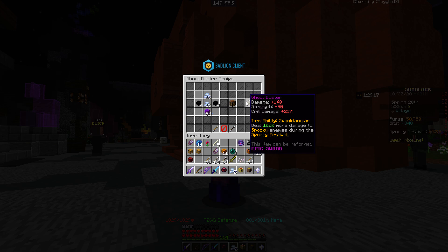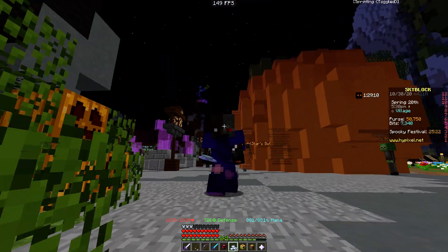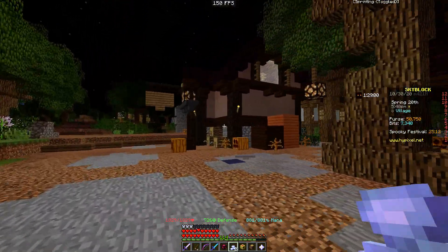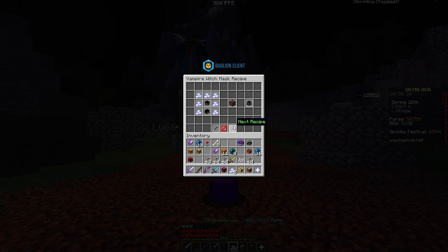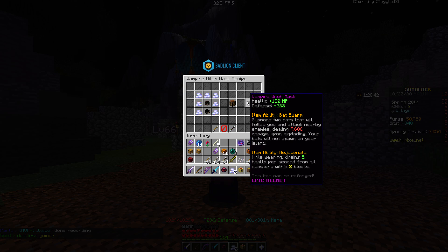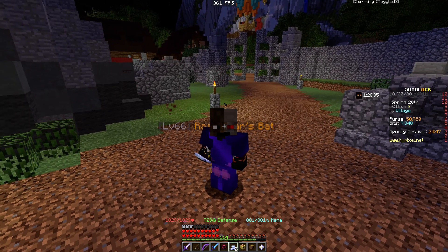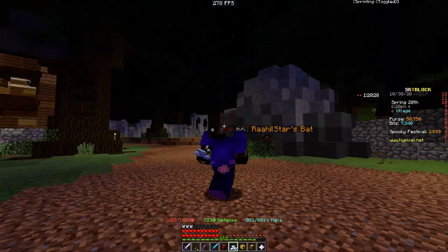Next we have the Ghoul Buster. This is a very interesting one — you need 32 Ectoplasm, 8 Spooky Shards, and 64 purple candy. It deals 140 damage, 90 strength, 25 crit damage, and 100 more damage to spooky enemies. That's meant for the new spooky mobs. There's also a Vampire Witch Mask and a Pumpkin Monster variant — it's like the Vampire Mask but buffed, and summons two bats that follow you, attacking enemies. So it's like Vampire Mask mixed with bat minions.